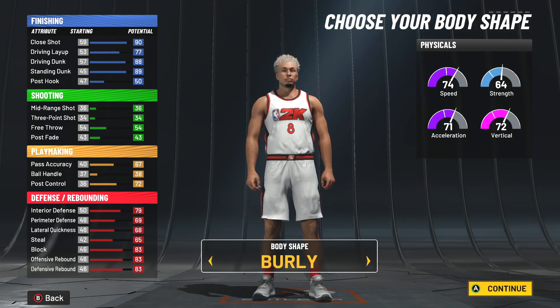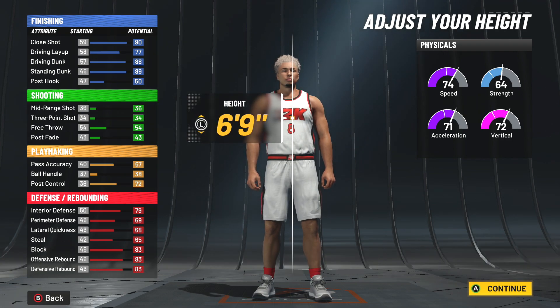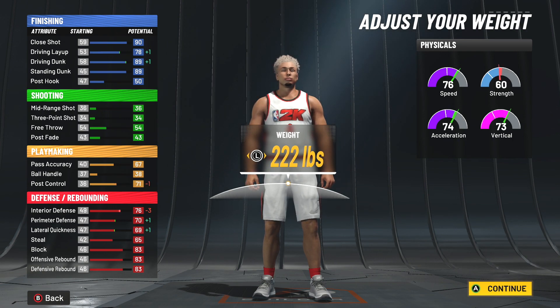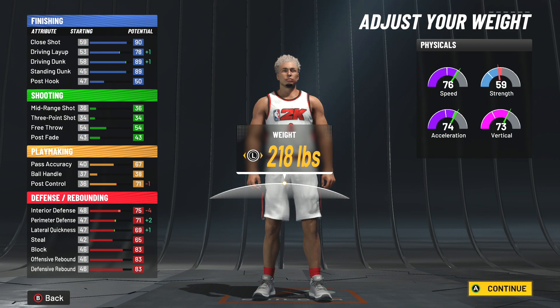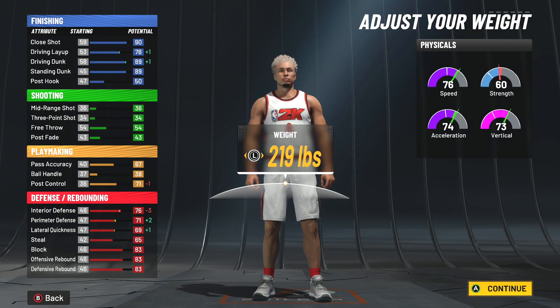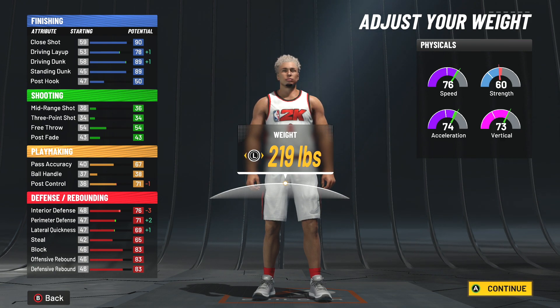I suggest going with a burlier one, leave it at 69 weight. To get the Paint Beast name, you need to have a minimum of a 76 interior defensive rating. We're going to go down until we barely have a 76 interior defensive rating, just so we have the fastest speed we can get on the build, which is a 76 speed and 74 acceleration.